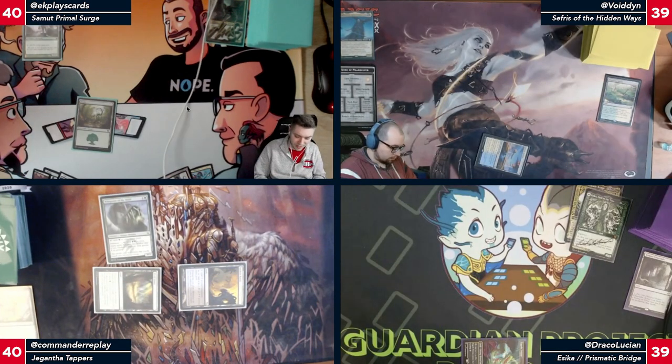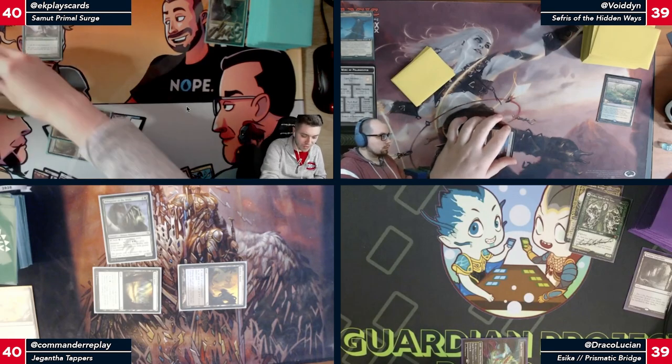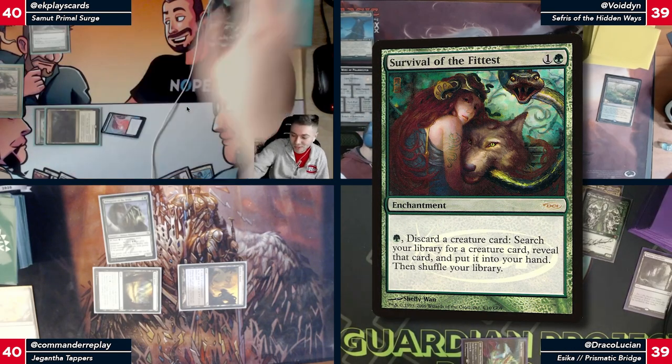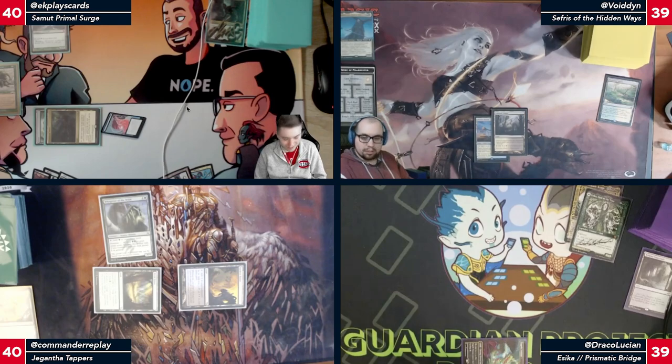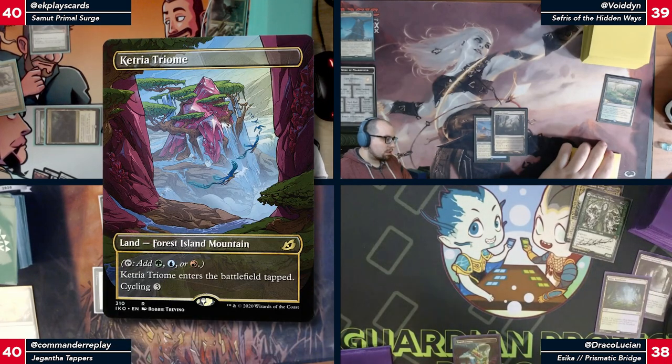Let's play a Command Tower. Tap two and play Survival of the Fittest. I'll pass from there. One, two — fetch with a Misty Rainforest. I'll fetch a Temur Triome and pass.